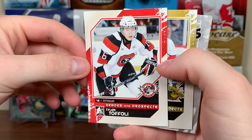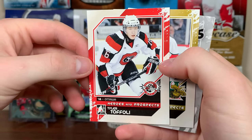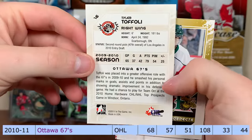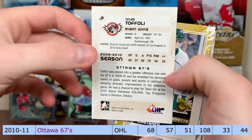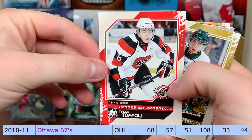His teammates were Peter Morazic and Cody Ceci, I believe, way back when. But he led the OHL in scoring — I think it was 10-11. There's Tyler Toffoli.